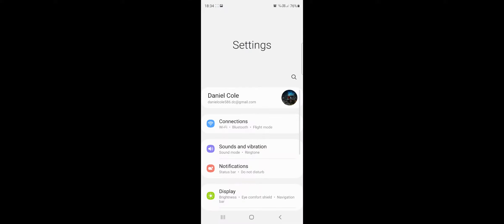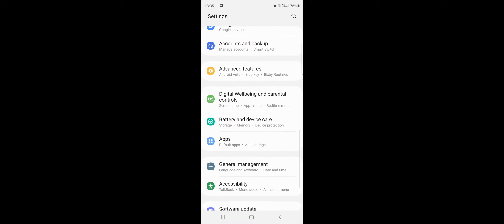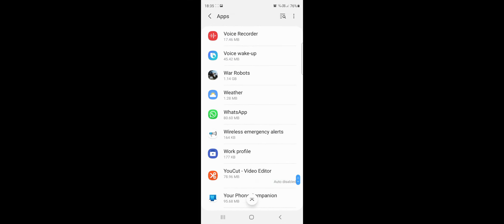Now I'm on my home screen. Go into your phone settings - on Samsung it's down into Apps, then scroll all the way down to where your War Robots is. Select War Robots, go to Storage, and as you can see I've got Clear Cache and Clear Data. Clear the cache, clear the data.